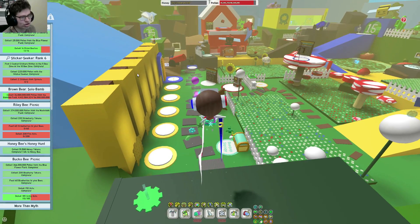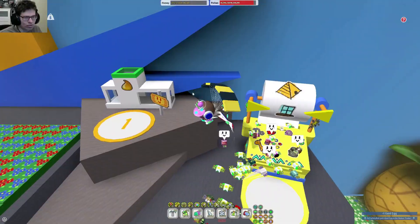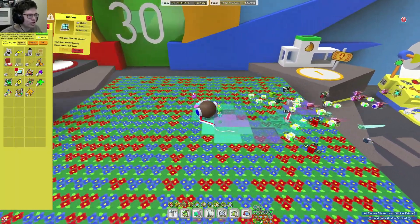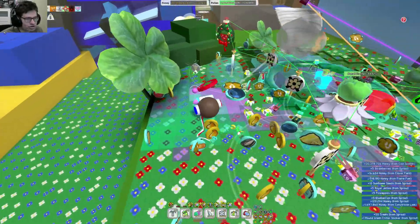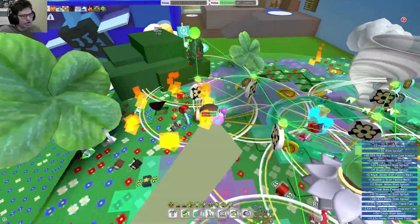I might as well donate another gold egg to the printer and see if I get anything new. Oh, is this new? It is new — cool, I'll take it. I'll get an epic sprout and pop that to see if I get a sticker. Oh I got something — it's the green critter again. Okay, right.